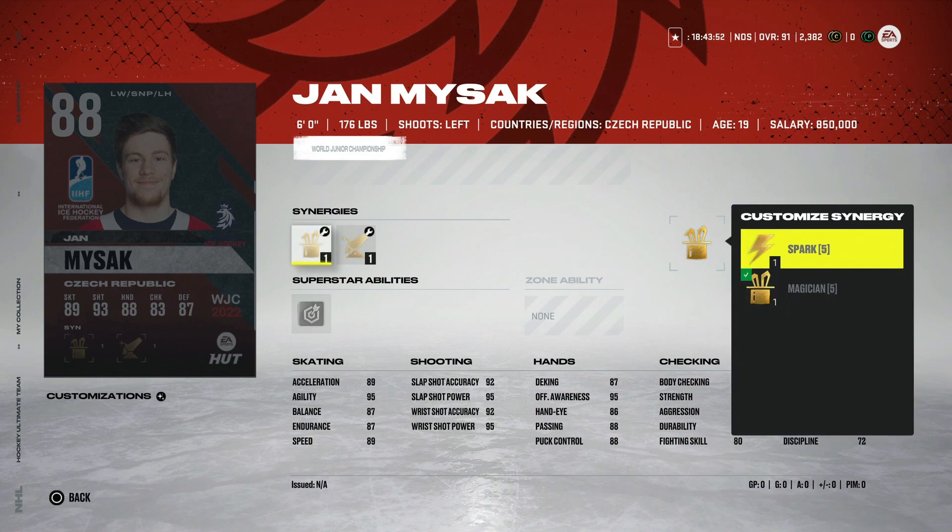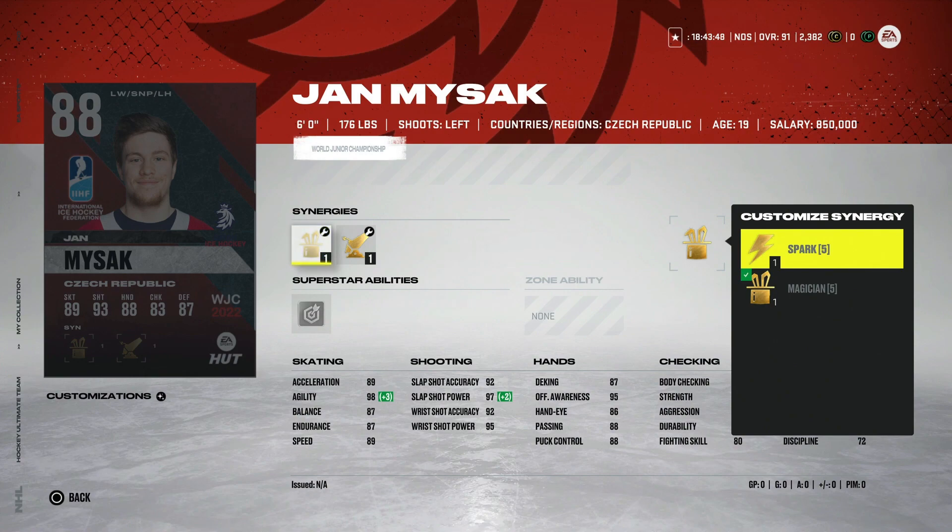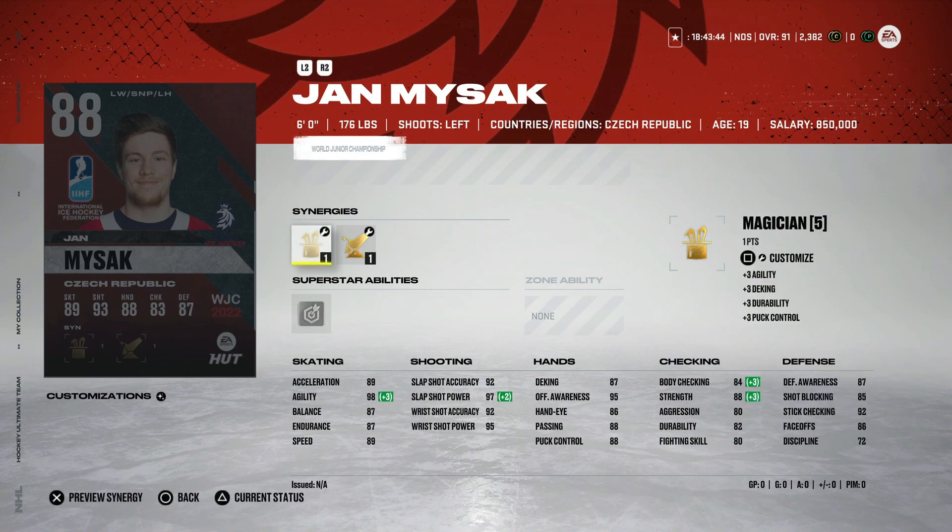From the Czech Republic, the 88 Jan Mysec — a left winger with magician, spark, booming shot, and gladiator. I really like that combo — spark and booming shot would get his body checking up to about 87, acceleration into the 90s, and his shot is really good in the mid to high 90s. If you're a free-to-player just starting out, this could be a nice left-handed winger because of his high shot. It's definitely a usable card.